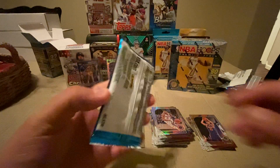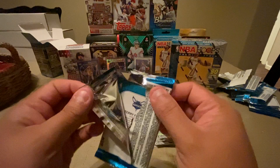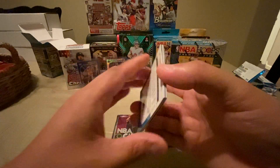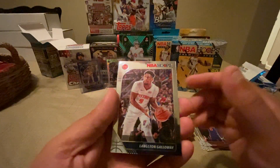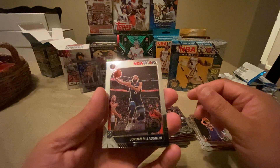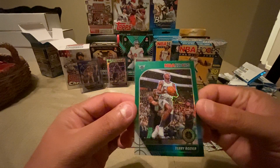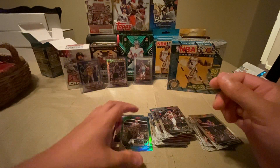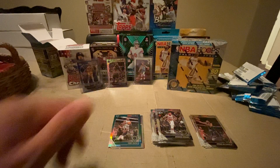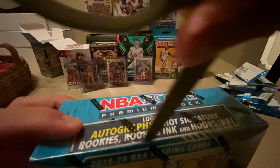Alright, last pack of the blaster. Langston Galloway, Brandon Ingram, Jordan McLaughlin rookie, and we got a Terry Rozier green. Not bad for a blaster — now let's check out this mega box.